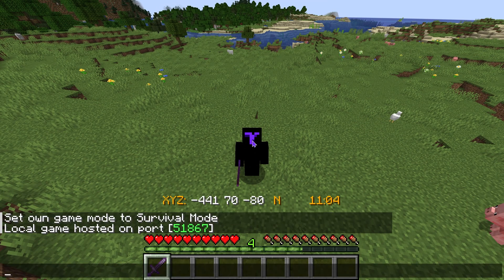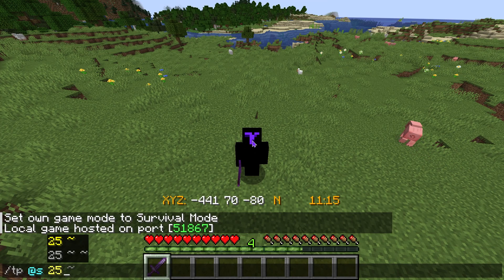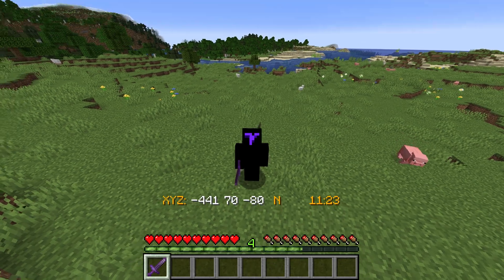Press T, then type a slash and then 'tp' which is teleport, and then press '@s' which is 'at self', and then go ahead and put in the coordinates of your spawn point, whatever those might be. Once you have that entered, press Enter and that'll teleport you.